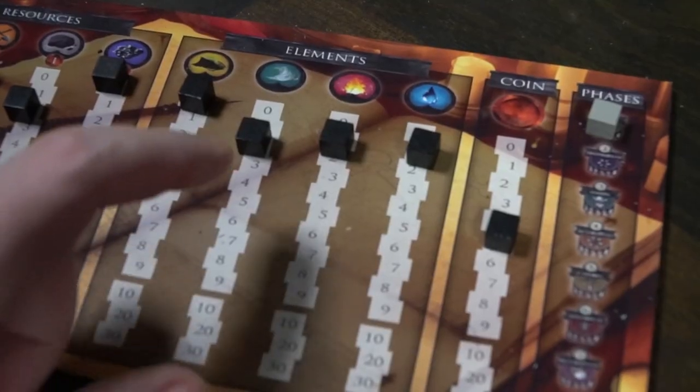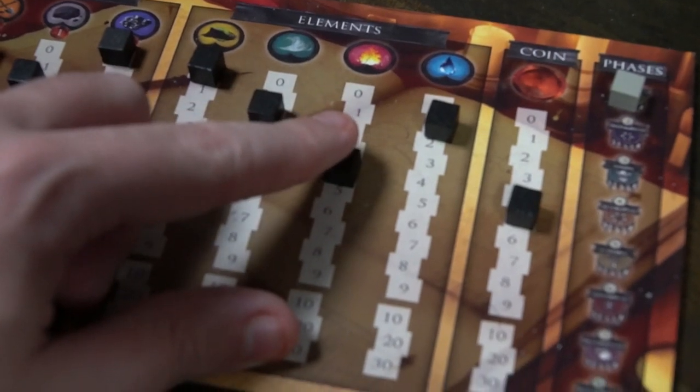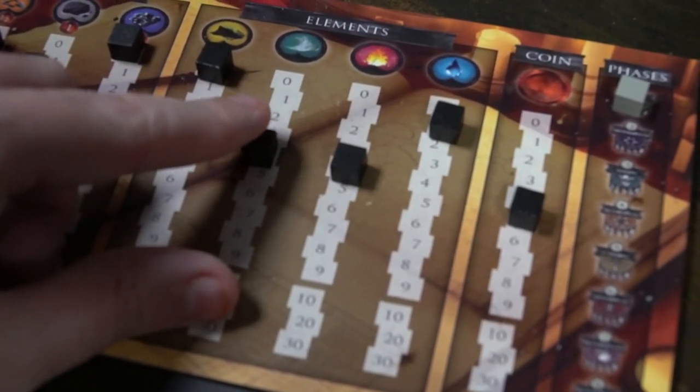That's pretty much all the different component pieces you're going to be getting in the expansion. There's a ton of different cards I didn't talk about, but it's all found inside here — more stuff, more different types of things you can do, unique interactions with the game, and a whole new board which you can also interact with with your workers.